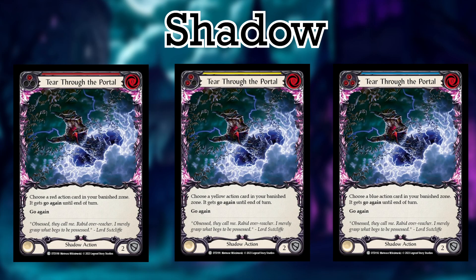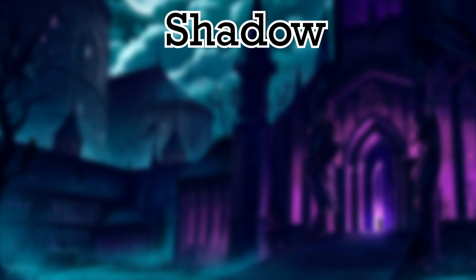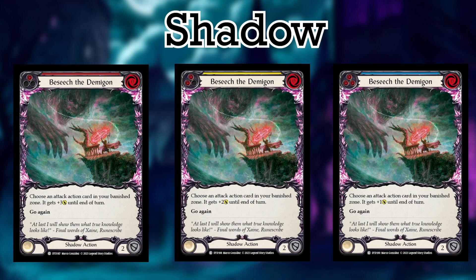Number 2 is Tear Through the Portal. Tear costs 0 and blocks for 2. Its ability allows you to choose a card of Tear's specific color in your banished zone and give it Go Again until the end of the turn. This can be very powerful in fully red or blue decks, but in most cases with Shadow Heroes you see a mix of colors, so the chance of getting the specific Tear for a specific card in the banished zone is less likely. But Go Again is huge, so that's why it's at number 2. Number 1 is by far such a huge bonus to Shadow Heroes — it's a non-attack action that costs 0. The number 1 slot goes to Beseech the Demigod. Beseech reads: choose an attack action card in your banished zone — it gets plus 3, 2, or 1 attack until the end of turn. Being able to pump your cards in the banished zone is huge and will also help with things like Vincette's ability to make a Runechant's damage unable to be prevented. Definitely an add to any deck that can access their banished zone for future use.